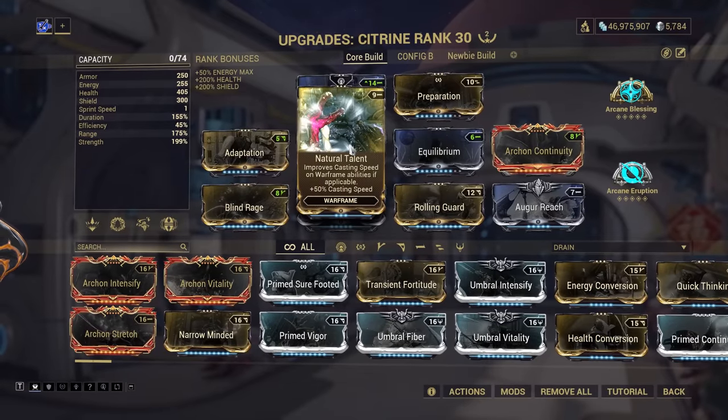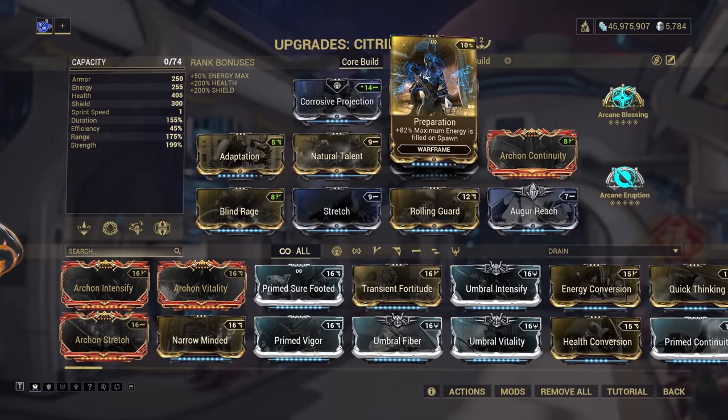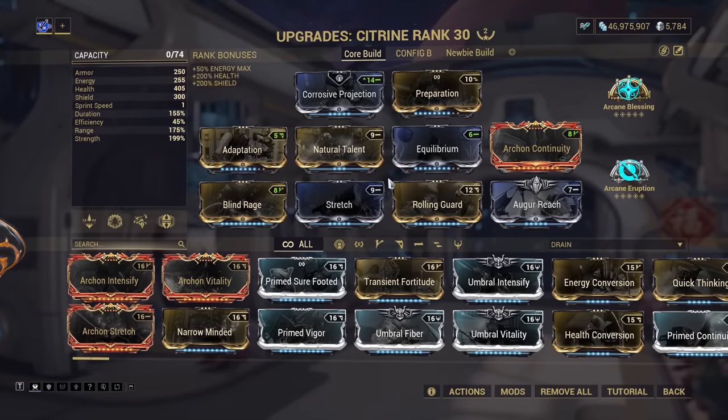Natural Talent is very important on Citrine as her cast times are very long. In fact, I'm also using an Amber Shard to further reduce casting time — that's how slow she is. The other mod here is Preparation, to ensure we start with enough energy to get the ball rolling. By running Blind Rage we've got low efficiency, so being able to use Fractured Blast, Preserving Shell and Tharros Strike immediately in a mission is very helpful. I also recommend using one or two Azure Shards for energy capacity, as Citrine's base max energy of 180 would otherwise prevent you from casting both Preserving Shell and Prismatic Gem without a pickup.